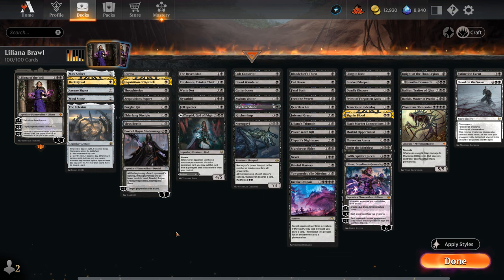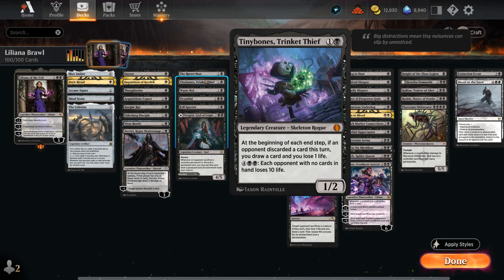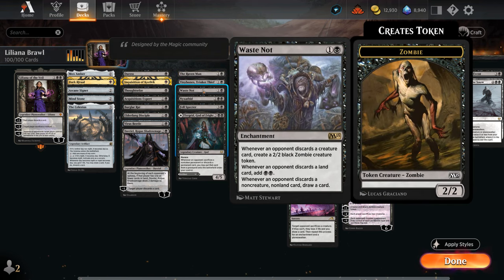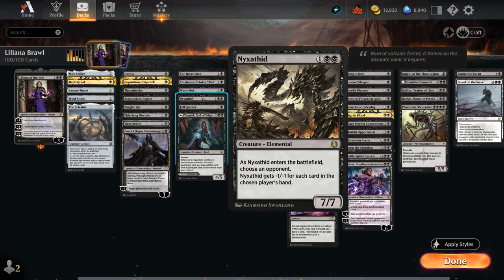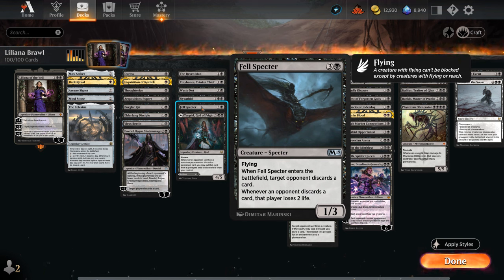The next category is additional payoffs for making the opponent discard. We've got the Raven Man making 1/1 bird tokens with flying that cannot block. Tinybones gets to draw cards at the cost of life. Waste Not can either make mana, zombie tokens, or potentially draw cards depending on the card type the opponent discarded. Nyxathid becomes larger the fewer cards our opponent has in hand, growing up to a 7/7 if they're empty-handed.